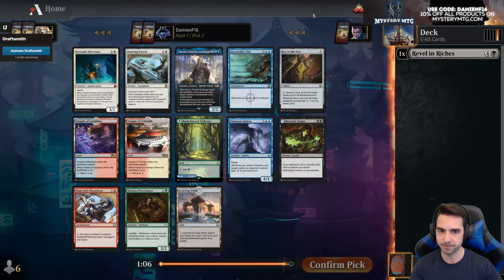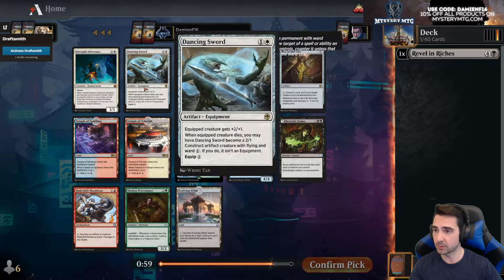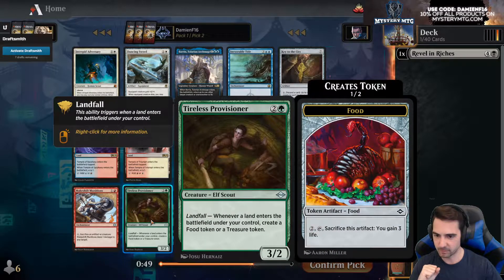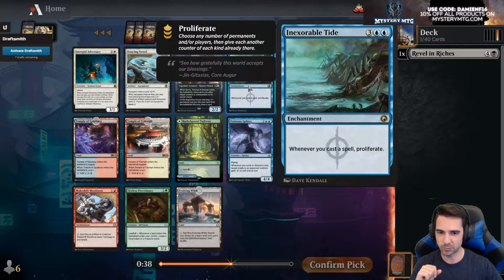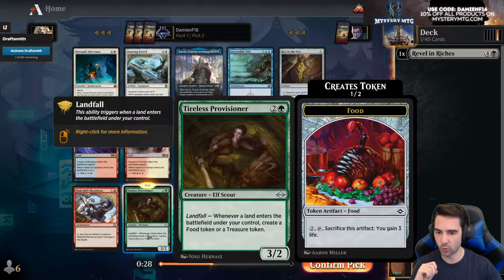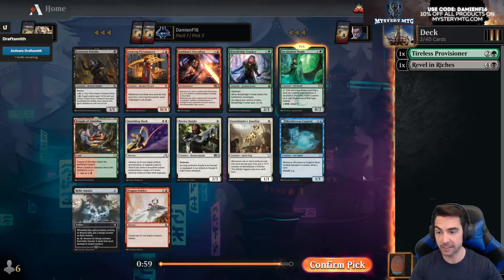Keep the City's Blessing, Ominous Sphinx, a bunch of lands here — give me one sec, my wife's opening a package. Okay, wow, a bunch of blue cards, proliferating cycle card, Baron — what do I take here? This guy makes food or treasure — I thought it was just food. Yeah, let's take Tireless Provisioner. We're going to try green-black to make a lot of food and treasure and different tokens.